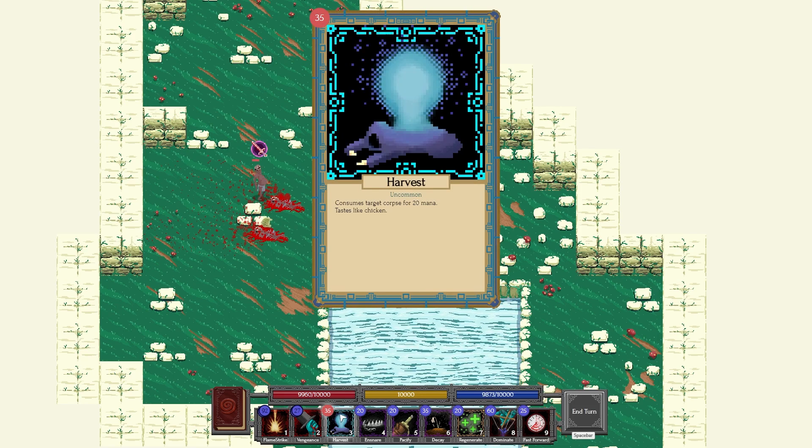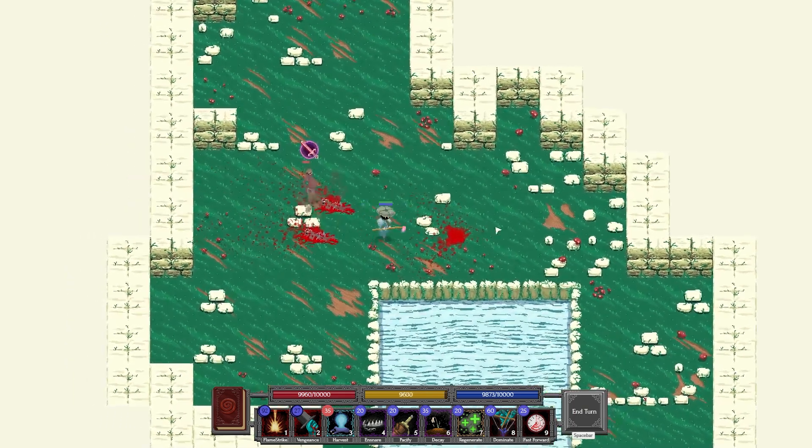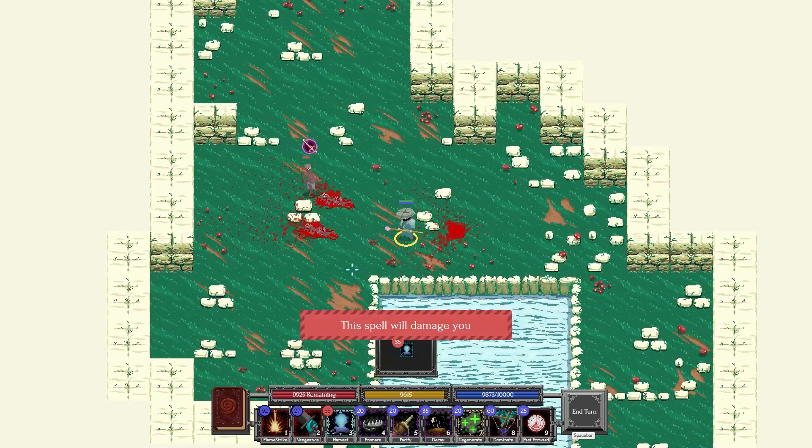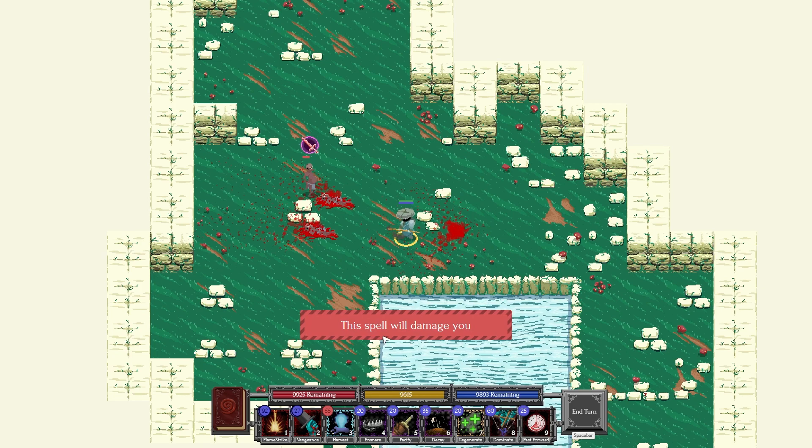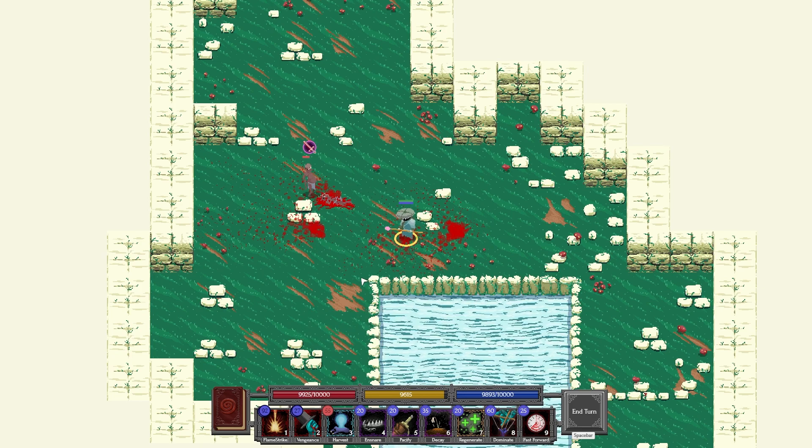Harvest consumes the target corpse for 20 mana — really cool idea. We currently have 9,873 mana because I'm in admin mode, and if I target that corpse, it brings us up to 9,893 and removes the corpse. Very cool.